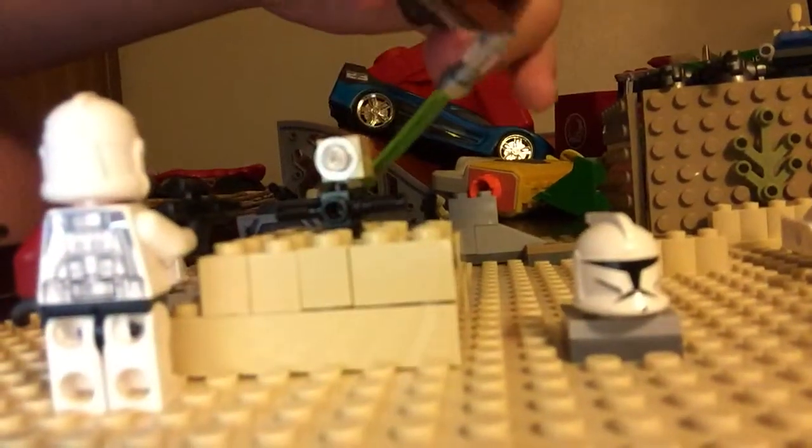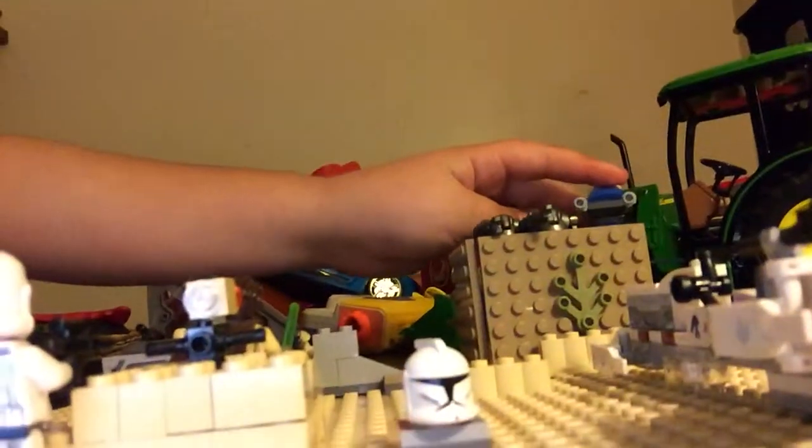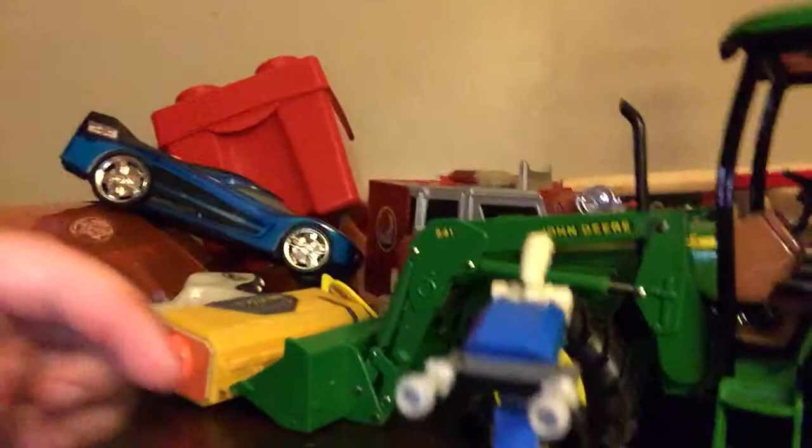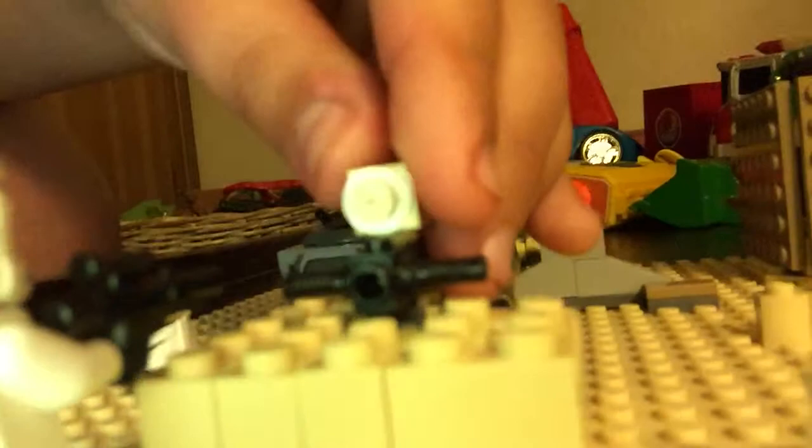He did a force jump, cut it, and landed there. Then this thing — I'm not sure what it's called — came out and started attacking them. All these droids came up from where they were hidden, and so the fight began. When he did the force jump he cut the camera so the Separatists couldn't get any more information, then the two clones joined the fight.